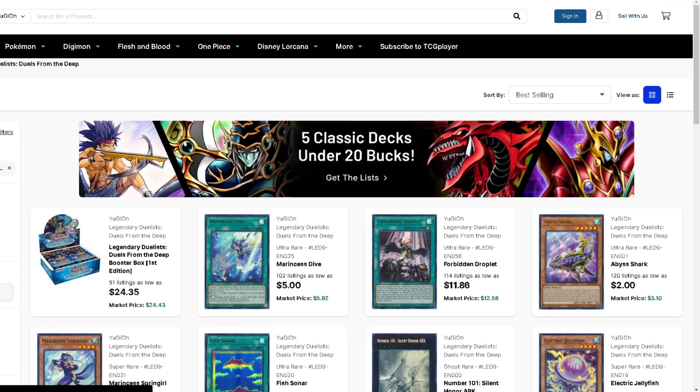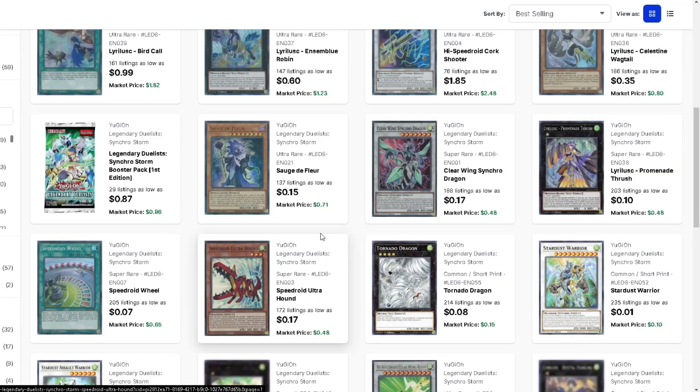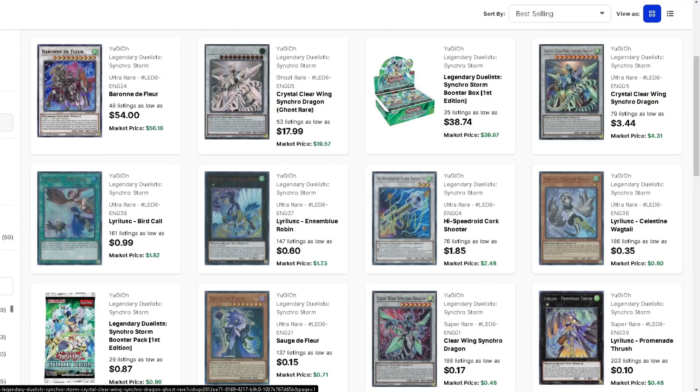The ghost rare Number 17 is pretty cheap and it's a pretty good card. I would not buy the baron though - I think that's going to get reprinted again. Ensemble for 60 cents is pretty good. The Leerless stuff, who knows if that ever gets reprinted - it's all really cheap and the art's pretty good too.